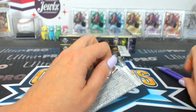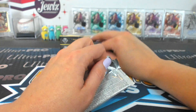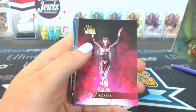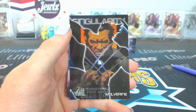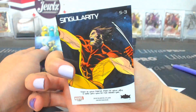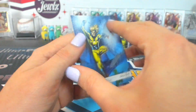Pack thirteen — Shooter. Elsa Bloodstone, Satana, Synapse, Lady Bullseye. A Singularity Wolverine — I like that one. Singularity Wolverine. And a Sentry.